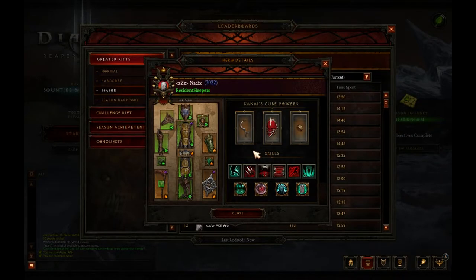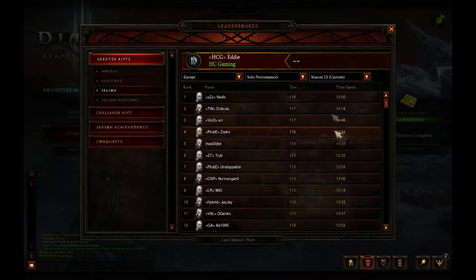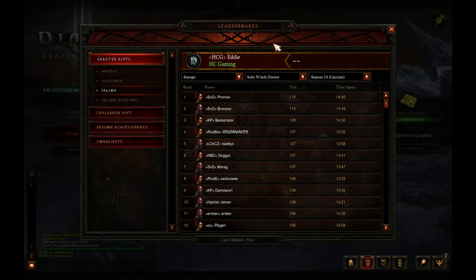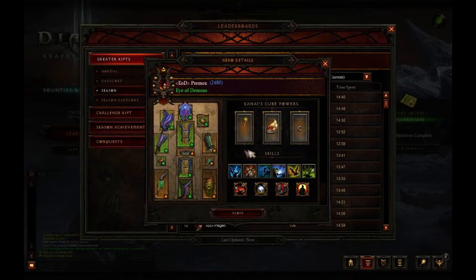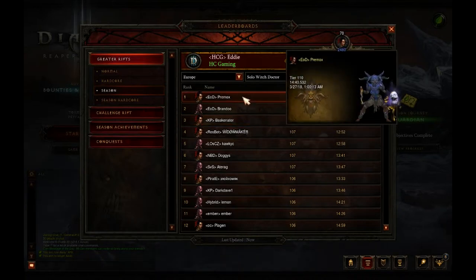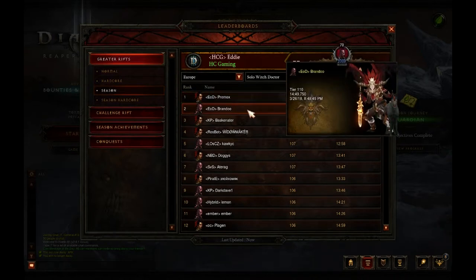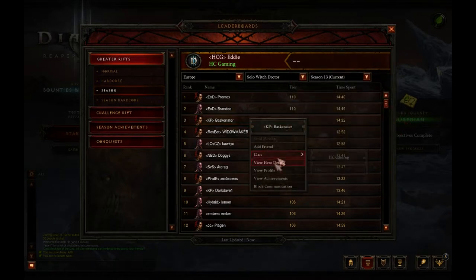Some are using Lacuni Prowlers instead of Nemesis Braces, but each to their own. For the Witch Doctor we have a 110 — a two greater rift jump from last week — done in 14 minutes 40 seconds using the Arachyr Firebats build. Second also has a 110 and third has a 109, up from last week's 108. Paragon counts are 2480, 2009, and 2241.